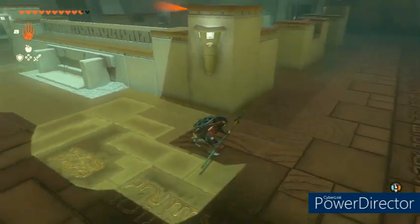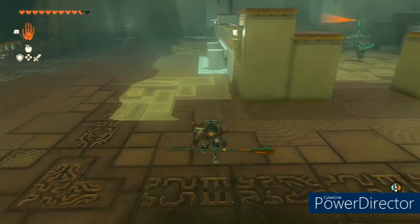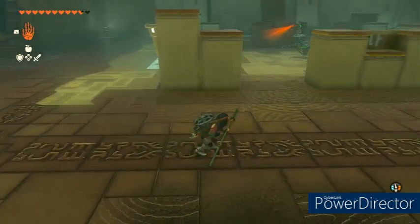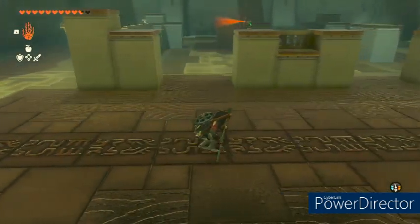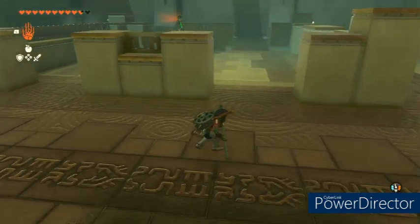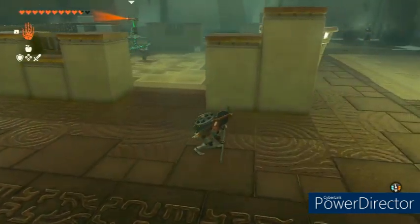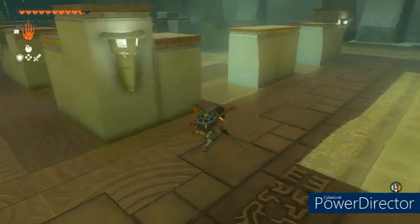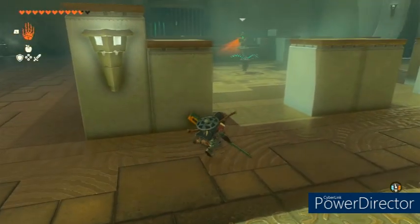You can sneak to either side — I chose the right side. The construct's gonna look back and forth, so you're just gonna make sure he doesn't look at you and sneak around him. You don't have to go all the way around to the back, but they did say hit him in the back, so we went all the way around.